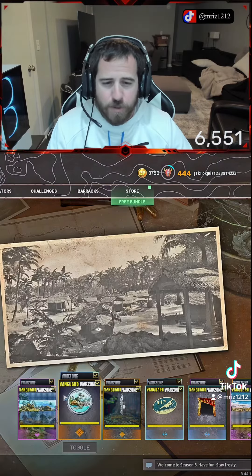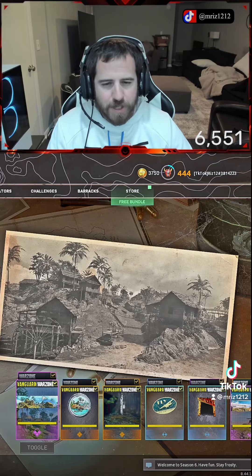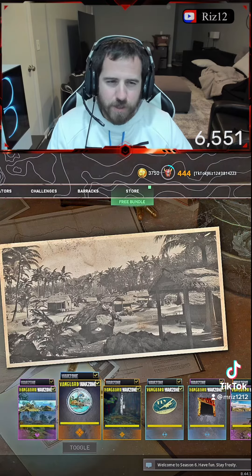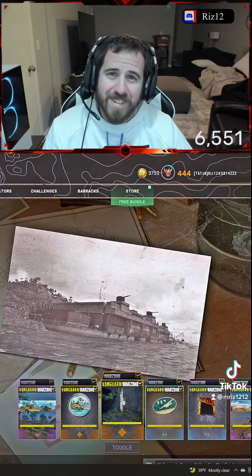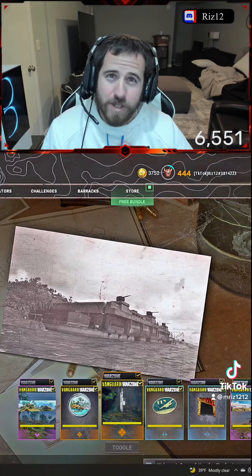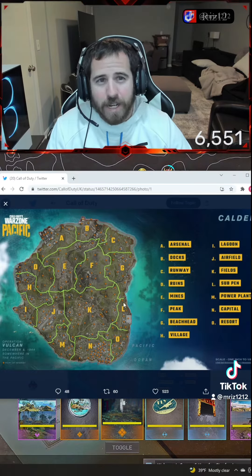These next two are kind of hard to tell between the river village and the lagoon. I think this is the village and this might be the lagoon — not totally sure. But you can see the lagoon and the village are stacked on top of each other on the west side of the island. This next one is clearly the subpen, which might be a kind of interesting place to fight at, and that's located on the very east side of the island.